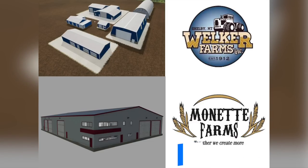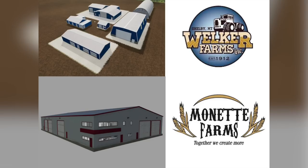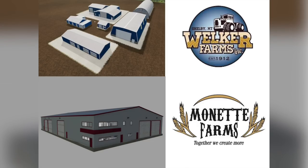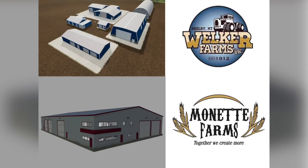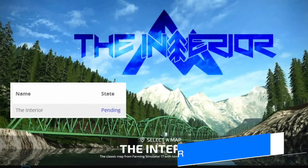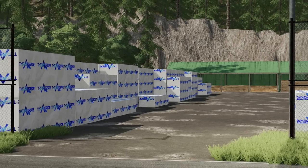Mappers Paradise are back to announce that their Welker Sheds and Monad Workshop will be coming as placeables for all platforms on the mod hub, so you can use them on any map you want. This came about because someone had released them on third-party sites without permission. Mappers Paradise stepped up, made them available for all to enjoy, and should be submitting to Giants soon.